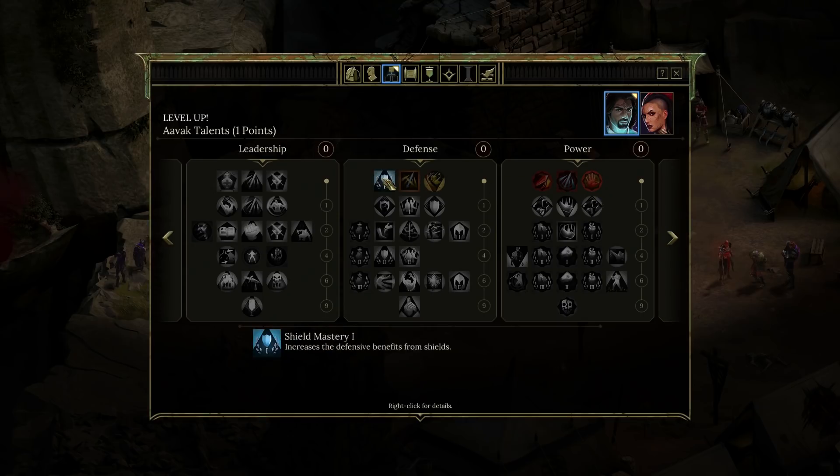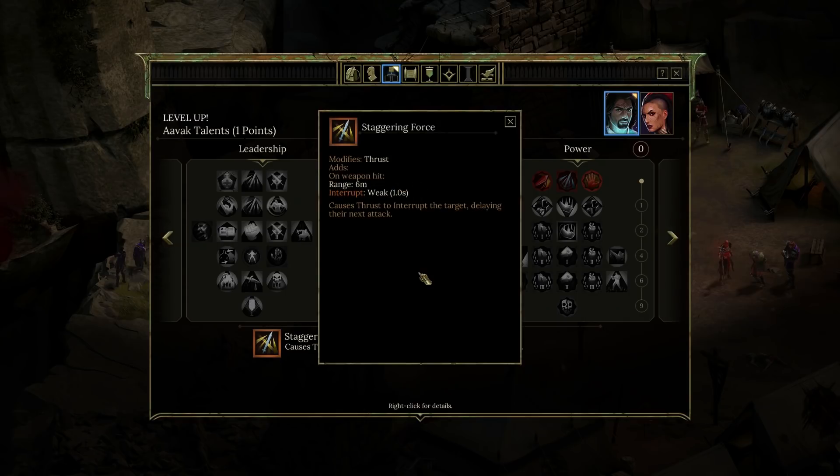Under defense: shield mastery increases the defensive benefits from shields — we're going dual wield, so that doesn't seem sensible. Shield slam also doesn't seem sensible. Staggering force causes thrust to interrupt the target, delaying the next attack. That seems good because we can use it — we're quick. I've noticed I can pull off my thrust before an enemy uses their abilities. I wonder if this would straight up stop them. It's a weak interrupt, though.